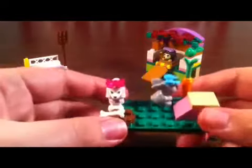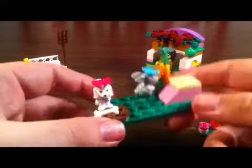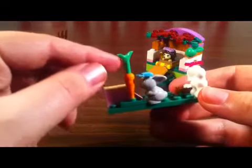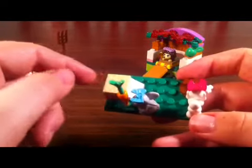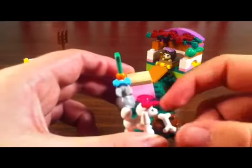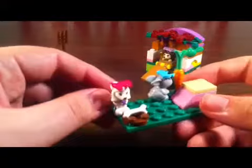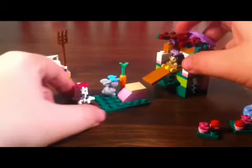And second for the animals is this little ground level for the bunny and the poodle. You get a holder for the carrot, a secondary ramp for the hedgehog to go down, and a little — I think that's supposed to be a dirt hole for the poodle to bury the bone. All in all, it's got nice little play features.